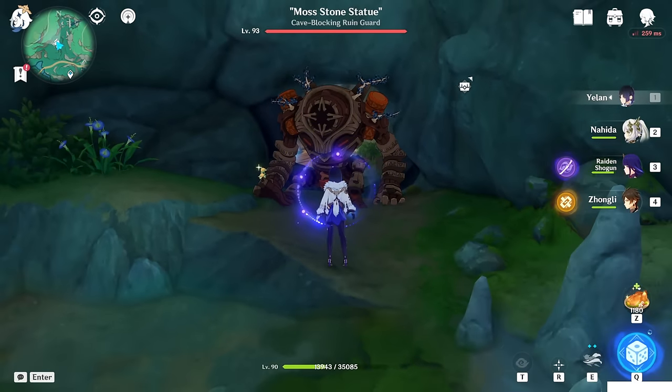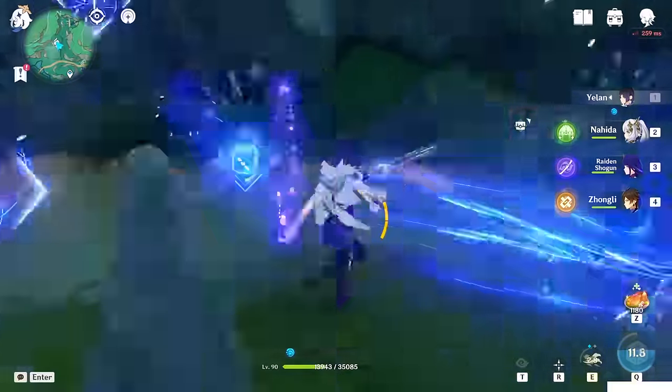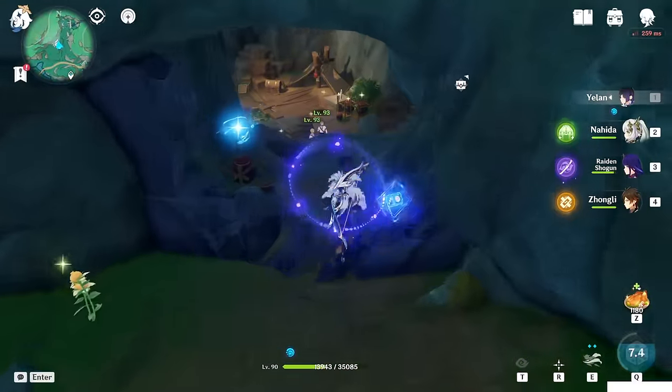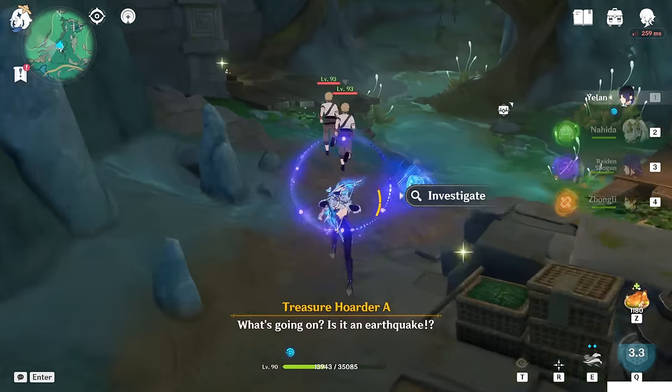You will get an achievement, and this ruin guard will wake up. So now kill him. Once you kill him, you can finally get in into the base. And inside the base, just kill the treasure hoarders first.